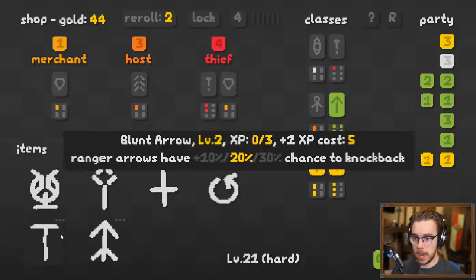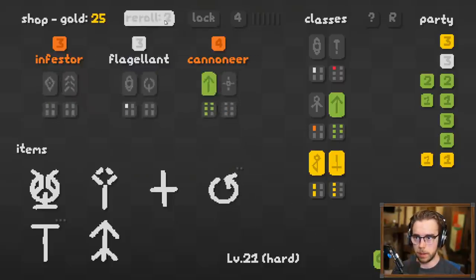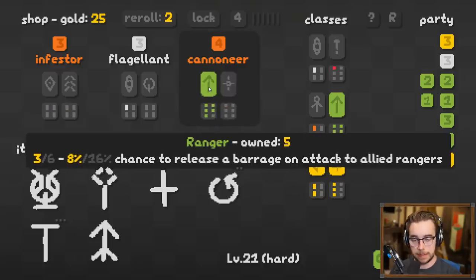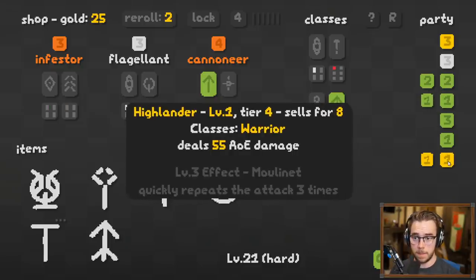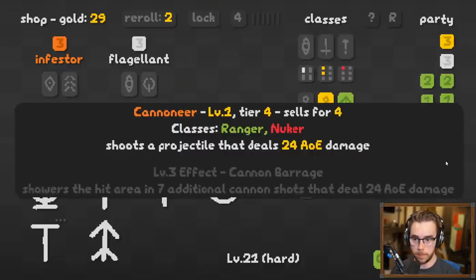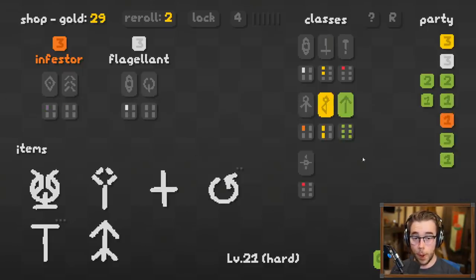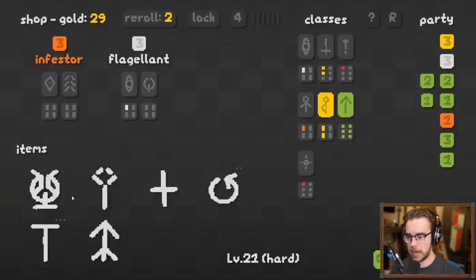Still no Archer — I'm just gonna go for another 15 damage, what world is that not good? That was a greedy reroll — or was it? Now I must make the difficult decision. I gotta go for six Rangers — '16% chance to release a barrage' and this new guy shoots a projectile that deals 24 AOE damage. Highlander, it was fun but no — we lost the Warrior buff but what are you gonna do. We did it — six Rangers! I'll upgrade this, all the Ranger items fully upgraded.